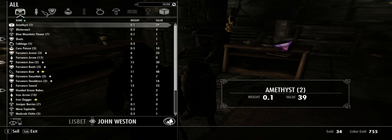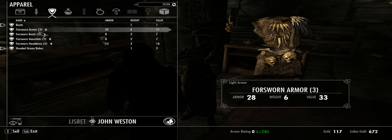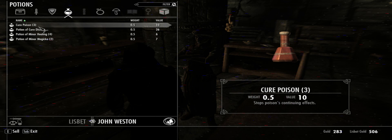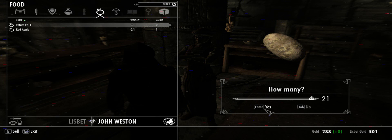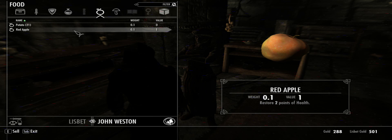Alright, what do you have for sale? Let's see. Let's just sell this axe — don't need that. Sword, don't need that. Keep these arrows because they have no value. And these Forsworn outfits are actually worth a good bit of gold. Wait, wait, wait, whoa — that doesn't even have any value. I'm not giving you it. Trying to steal all my valuables.